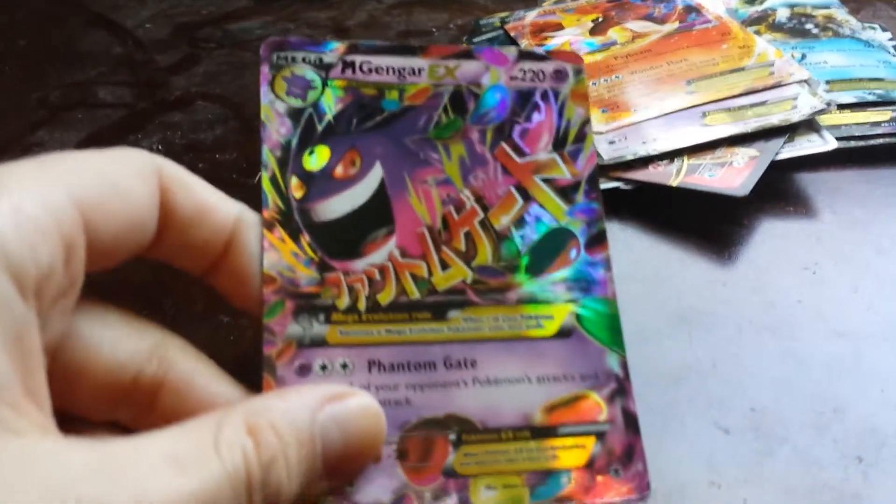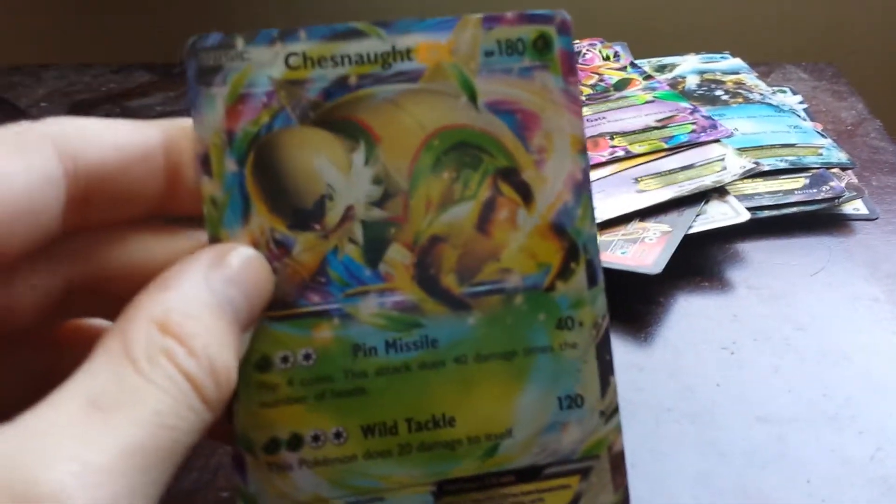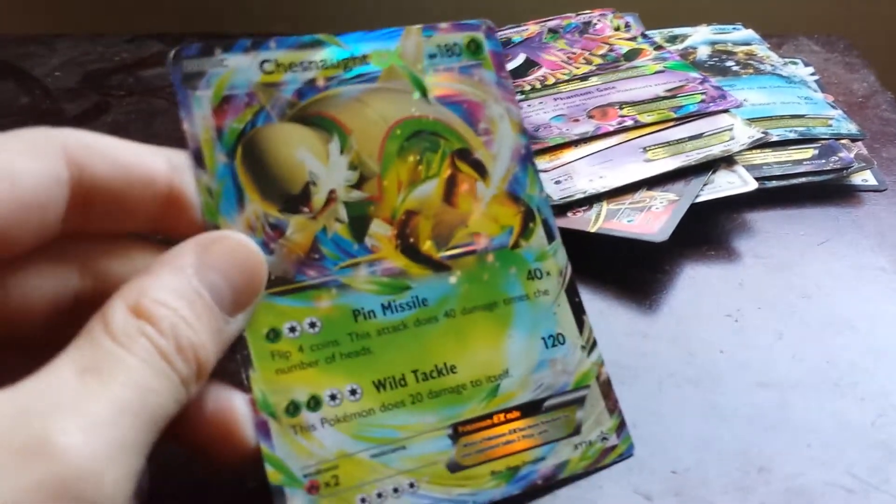The next one is Mega Gengar, which has 220 health and does no damage. The next one is Chesnaught EX — it has 180 health and does 40 times and 120 damage.